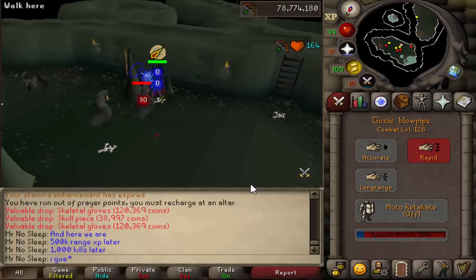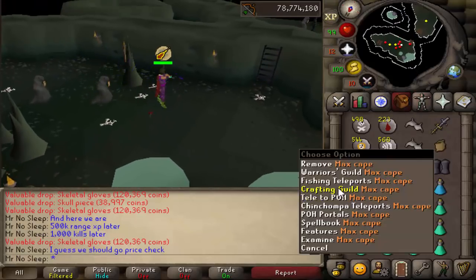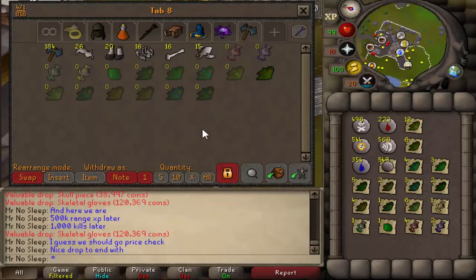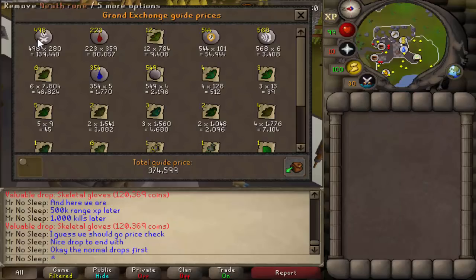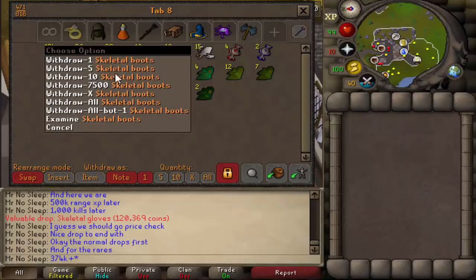There's the finish — pretty much 500k range XP, 1000 kills later. The last kill of the video I actually got skeletal gloves, so nice way to end. Overall: 26 skeletal gloves, 20 skeletal boots, 16 ribcage pieces, 16 fibula pieces, and 15 skull pieces. Pretty good drop rate on everything, in my opinion. A decent amount of runes, though they didn't add up to what I wanted. 374k total from all those small-tier herbs, runes, and pure essence.